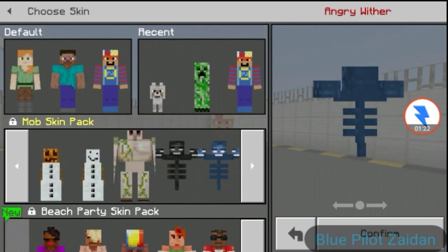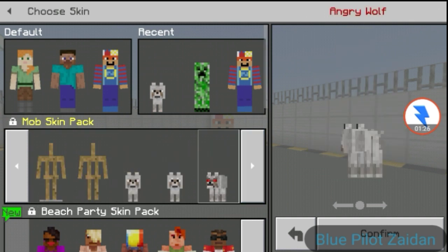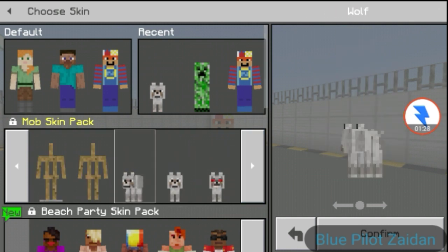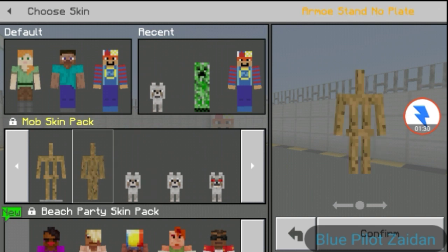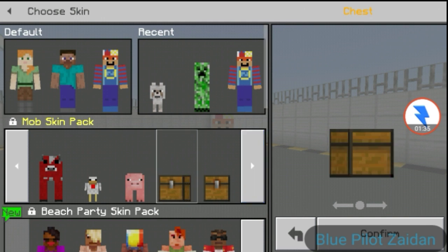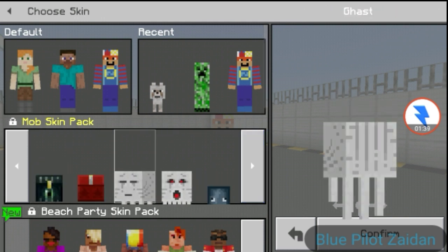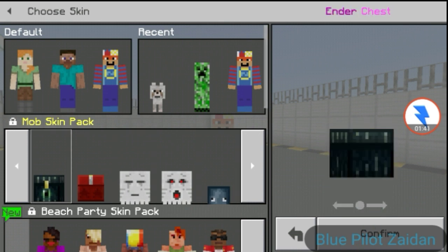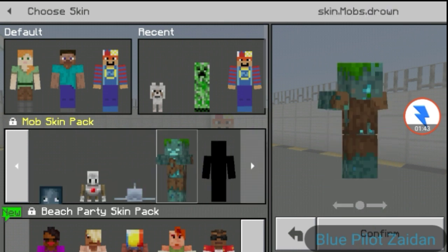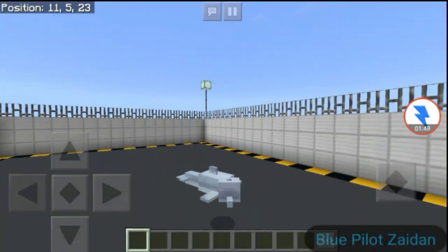You can be the wither too, iron golem, snow golem, an angry wolf, a cute wolf, a tame wolf, armor stand, a cow, a chest, a pig, a chicken, a mushroom, ghast, squid, chest, drowned, and turtle and dolphins. Let's try this out!